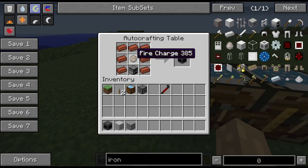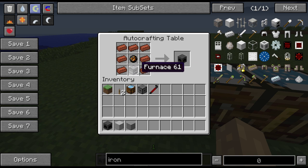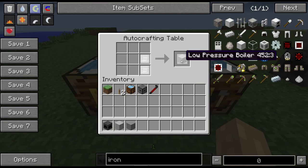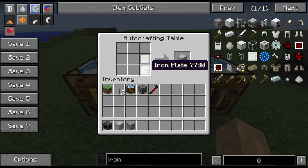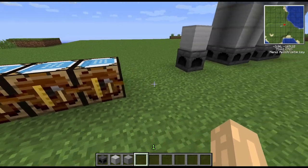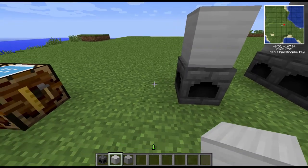To make the firebox itself, you use a fire charge in the middle — which is gunpowder, blaze powder, and coal — that gives you three fire charges. You have a furnace underneath that and then bricks around it, which gives you your firebox. Your low pressure boiler uses two iron plates, and your high pressure boiler uses two steel plates.